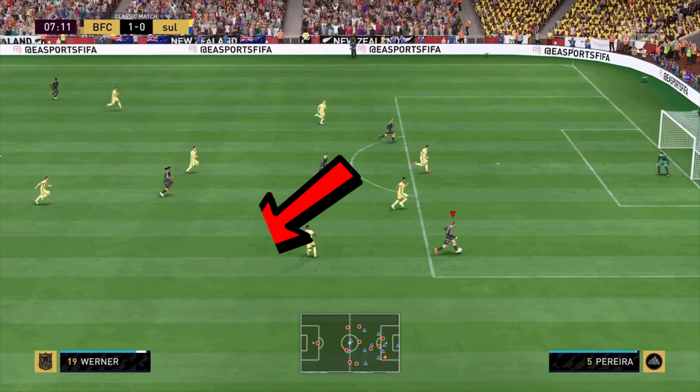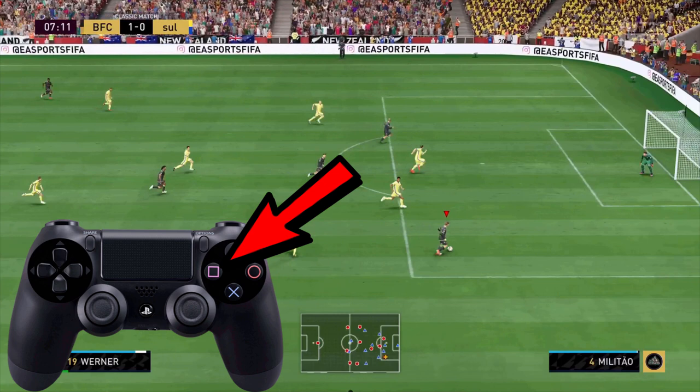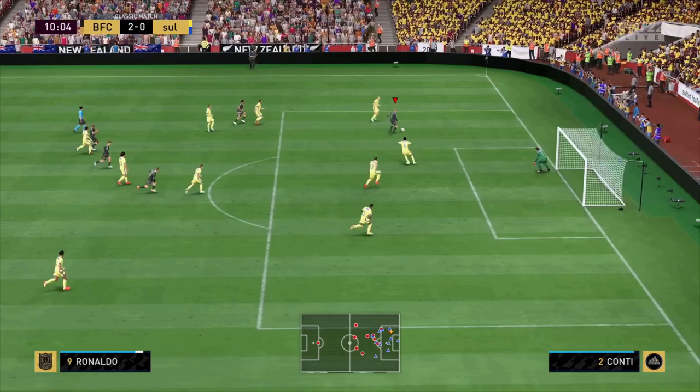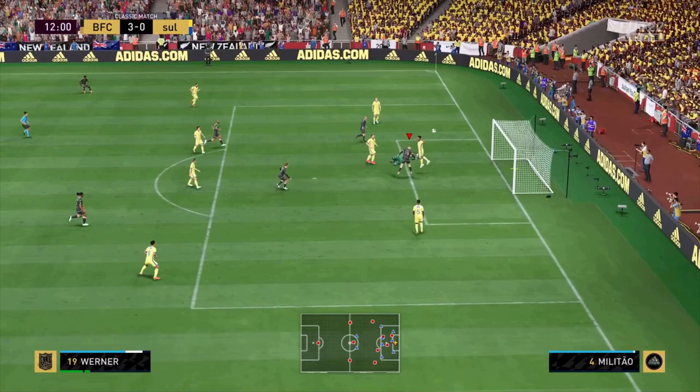For a cross assist, it is very easy — it is square on PlayStation or X on Xbox. It's just a matter of finding that right run and the right player. When you're ready you can just go for it. One important thing: it does not matter if it's a header or a volley, but when it comes to assisting with a cross, you have to score with a player's first touch or else it will sometimes not count.